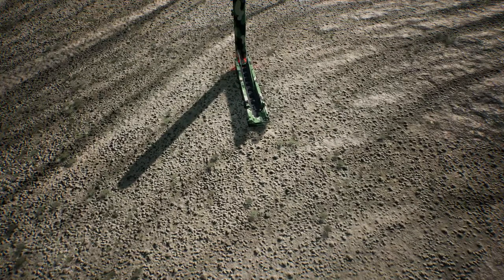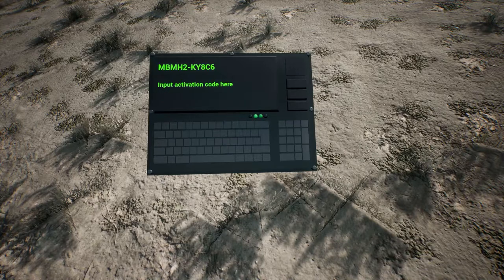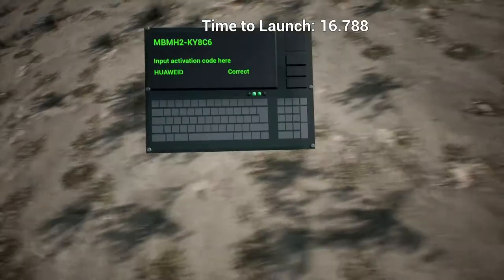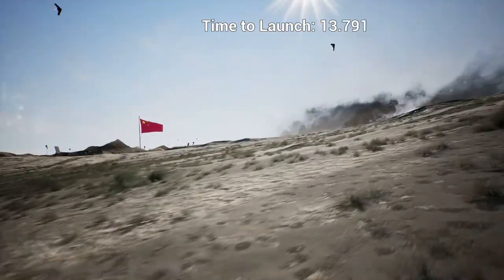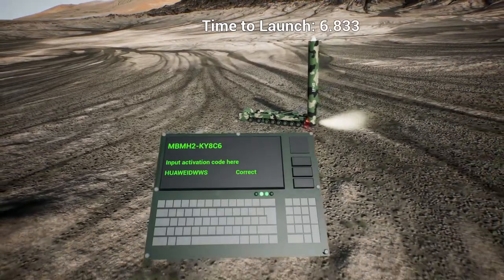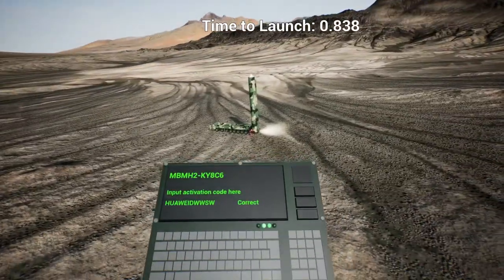Let's prepare all our codes. How do we launch that thing? I forgot - maybe with T. T sounds like a good launch command. Maybe we should've removed the hat first, but I think it will be okay - it will be fine. So Germany will be nuked today. Where is the activation code? Huawei is the activation code. Prepare to be nuked! 15 seconds. Oh, that looks actually quite interesting - I wonder is it actually based on the real Dongfang-41.